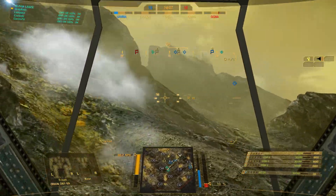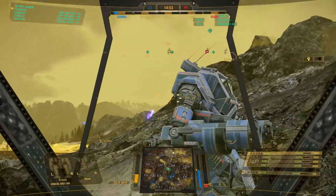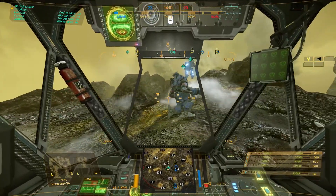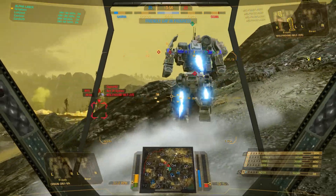Get a little bit of space from the corner so you're not taking an alpha first thing. You see them at all? On the left? Yeah, seismic. There they are.